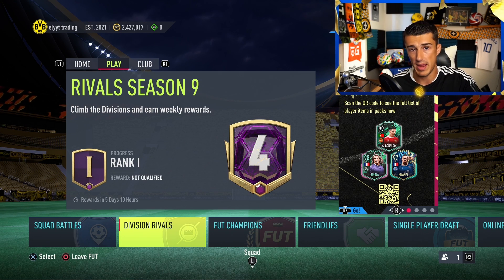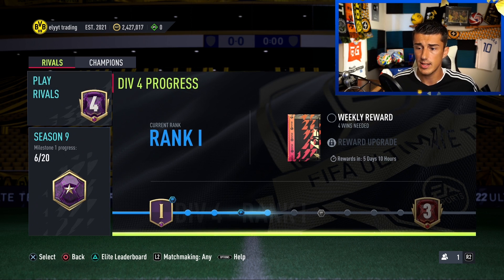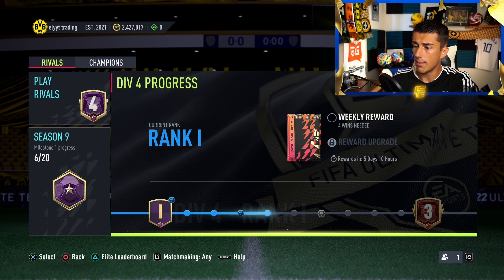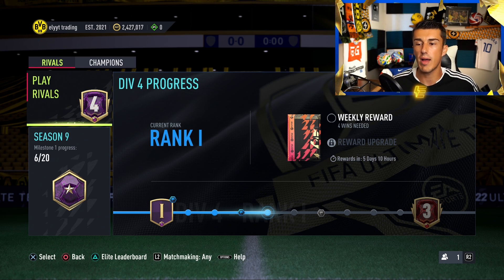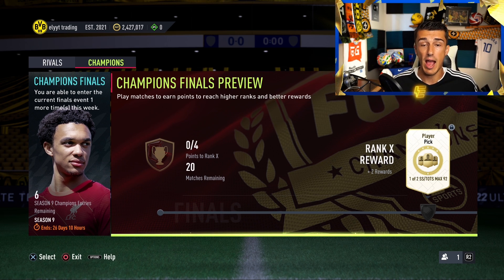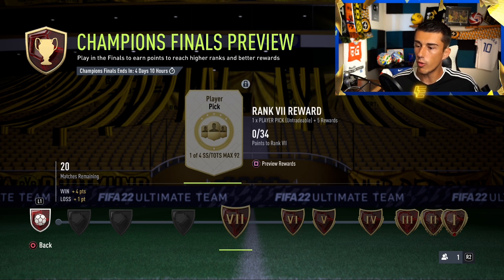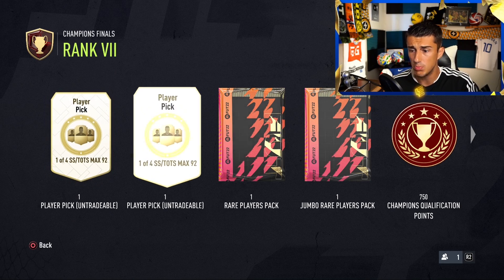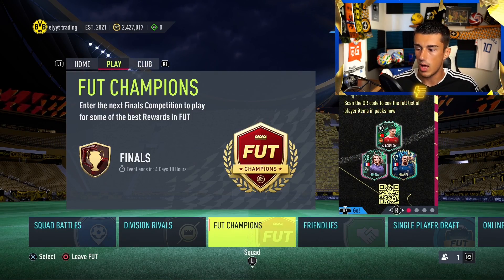Division Rivals is the skill-based matchmaking system. It works like promotion and relegation in real life — if you're in Division 4 and win several games in a row, you'll move up to Division 3 and face more difficult real-life opponents. Lose enough and you get relegated to easier opponents. Playing enough Rivals qualifies you for FUT Champions, the most competitive mode. You'll need to be ready to sweat — everyone's fighting for the best rewards. Earn 4 points for a win and 1 for a loss; reaching 34 points across 20 matches unlocks solid rewards.